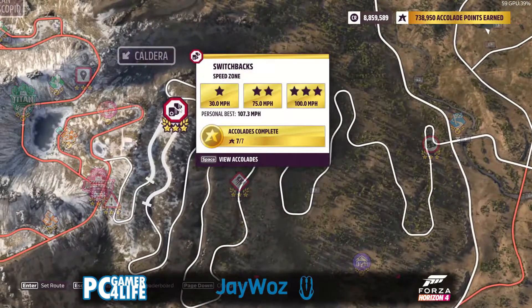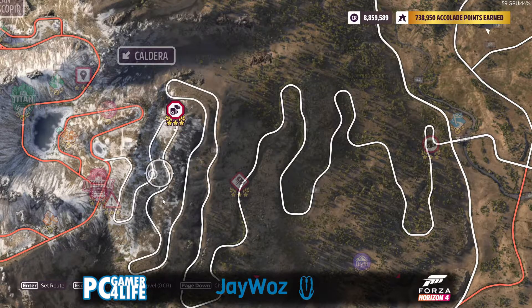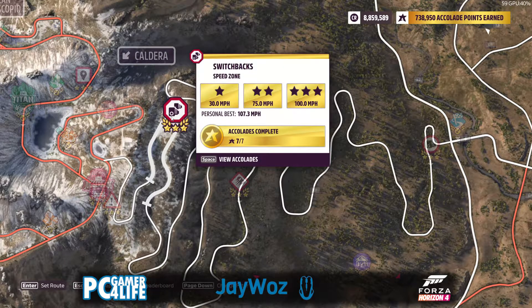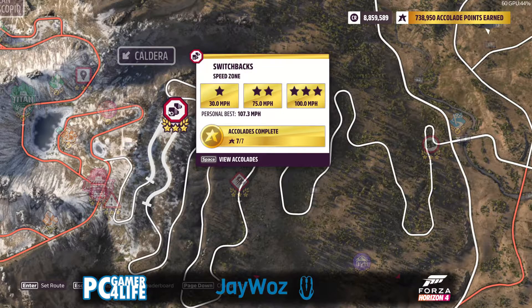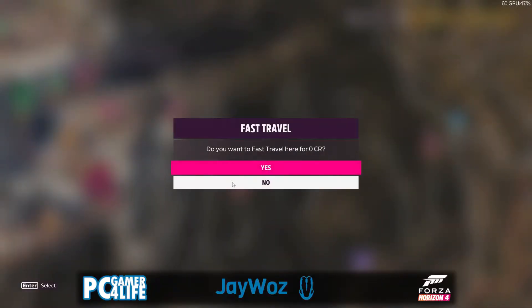We'll be doing the speed zone right here — the switchbacks — and we need to reach a speed of 100 miles an hour. My personal best is 107, but 100 miles an hour is the speed we need to achieve, and I feel like this should be simple for the car I'm in right now. Well, I hope it is — I guess we'll have to find out.